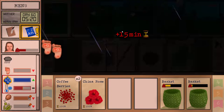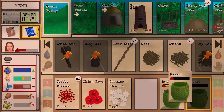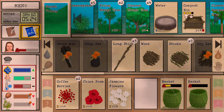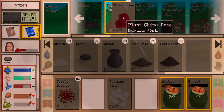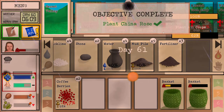Let's plant those. We'll need more crop plots, but we got our compost bin working 24/7, so we'll certainly have enough to plant with. Okay, china rose - let's go. And jasmine flowers. Let's see how much did it gain.